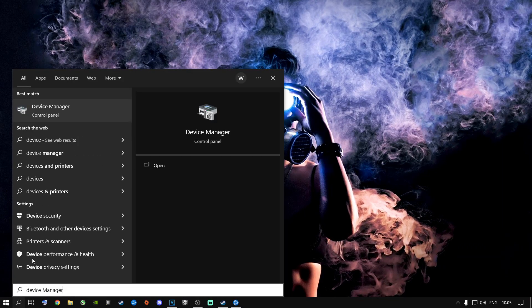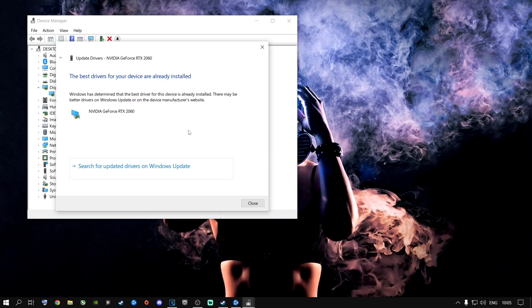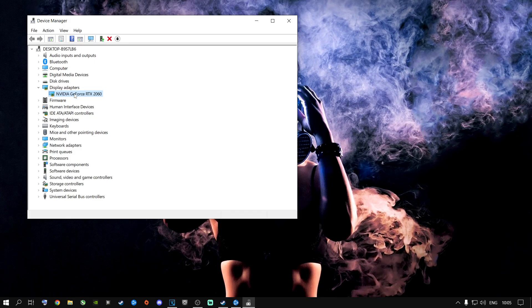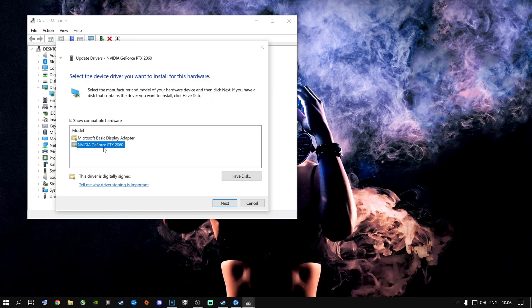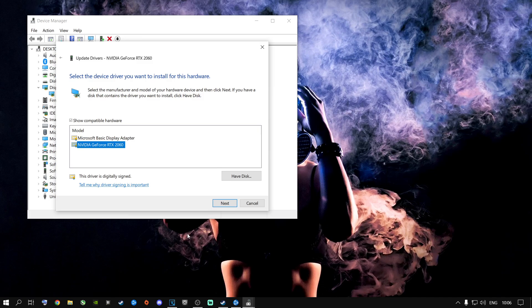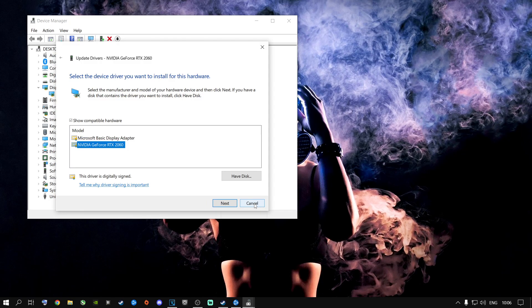Go to the search button and type in Device Manager and open it. Go to Display Adapters, click the arrow, and it will show you what graphics card you're running. Right-click on it, say Update Driver, and say Search Automatically for Drivers — it will tell you if you have the latest drivers. For a fresh install, right-click, go to Update Drivers, Browse My Computer for Drivers, Let Me Pick from a List of Available Drivers, and click Next. Alternatively, go to any browser, type in your graphics card name plus 'driver download' and download the latest drivers. Make sure Windows and your graphics card drivers are all up to date.